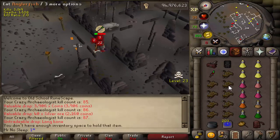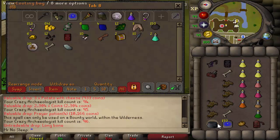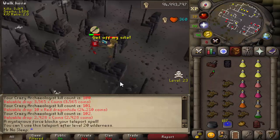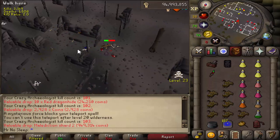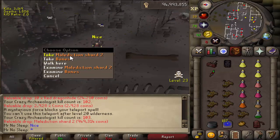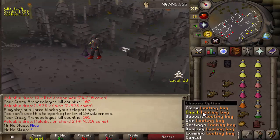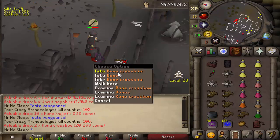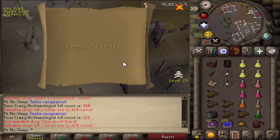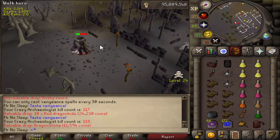If you use the Ancient Spellbook runes to teleport to this area — which is virtually 10 steps from the Crazy Archaeologist — you'll save a lot of money. However, since I wanted to maximize kills per hour, I decided to use Vengeance on the Lunar Spellbook and use teleport tabs to get back after every kill. The teleport is pronounced 'Daryak' and the tablet is currently worth about 6k, so I spent just over 6 mil on tabs across 1000 kills.